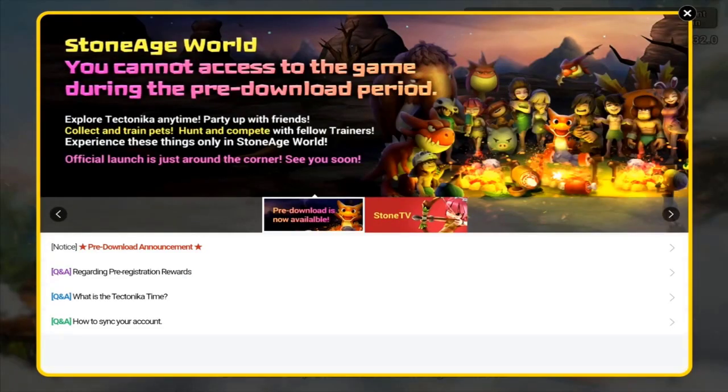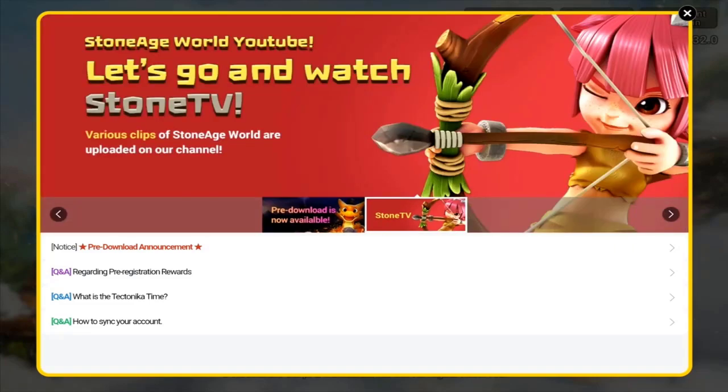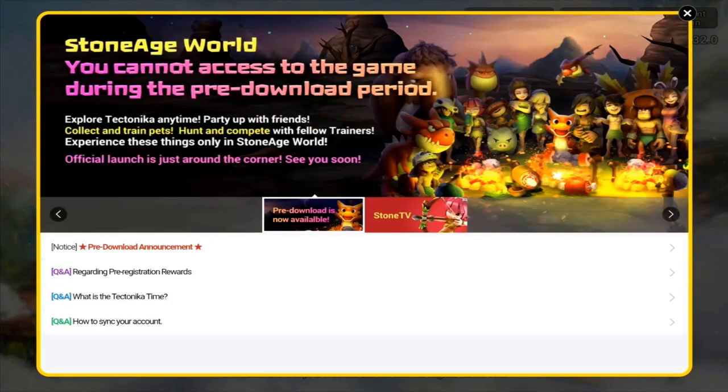We do have all of the built-in information we can look at. There are pre-registration rewards we can check out here. I'm not going to go over and explain all of it — that's for the forums, which you can look up without logging in. It's talking about Tectonica Time, which is their virtual time zone within the server.